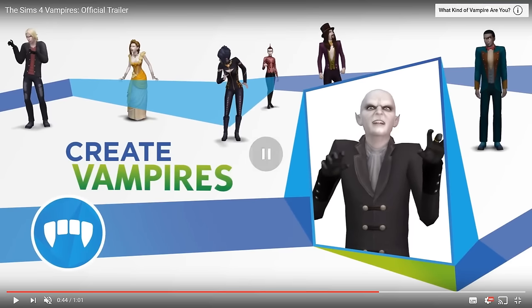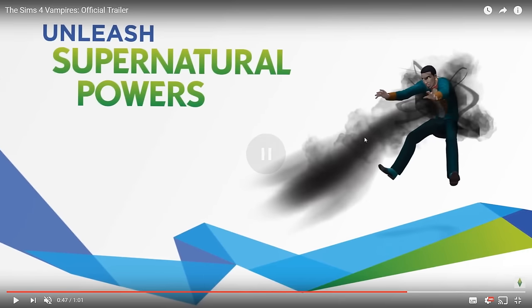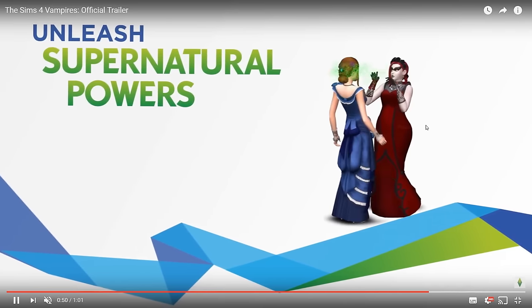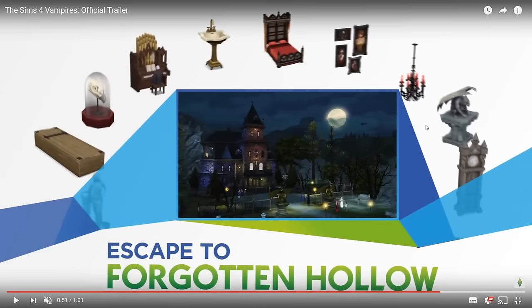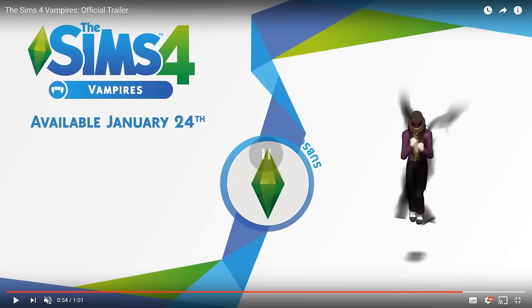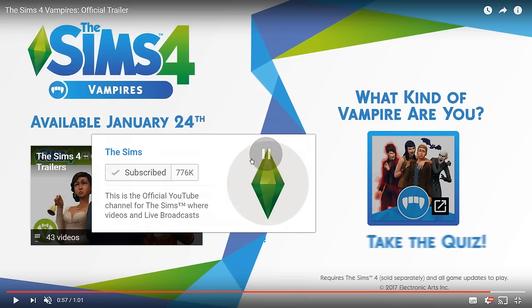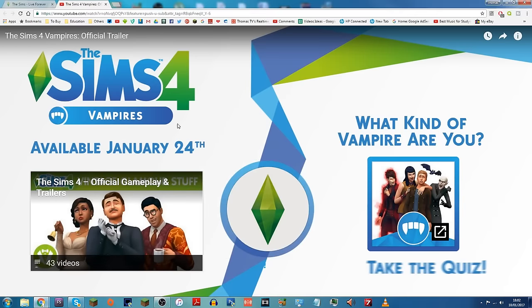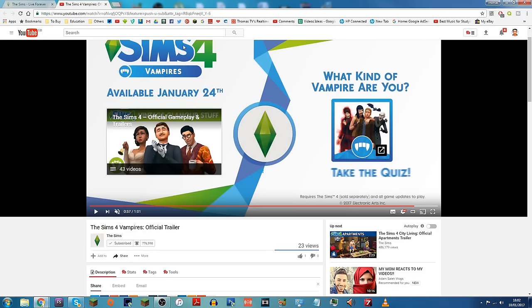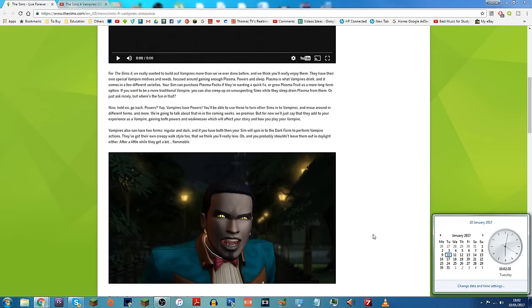As you can see there's a huge variety of different people that you can get. You can unleash supernatural powers on other Sims, which we're going to look at in just a second once we move over to the blog post. And you can explore Forgotten Hollow, which is going to be a new world. I hope we're going to be able to live there - people were having concerns about that on Twitter. Coming January 24th, which is the week after next as I'm recording this.